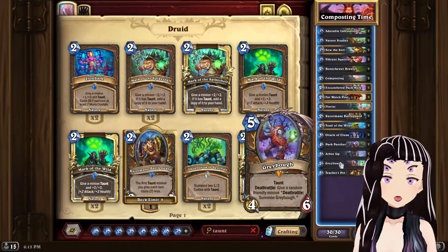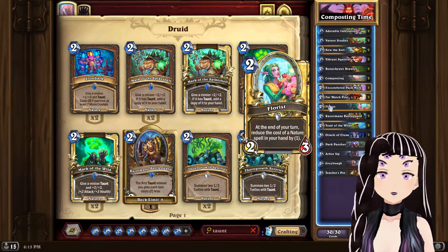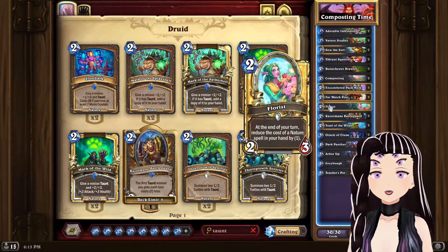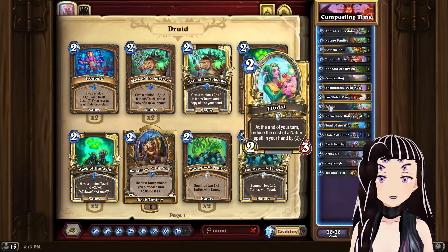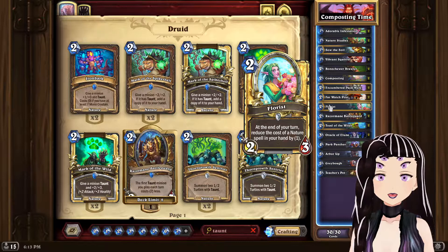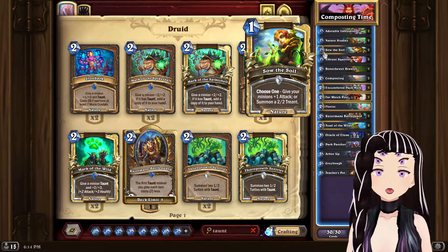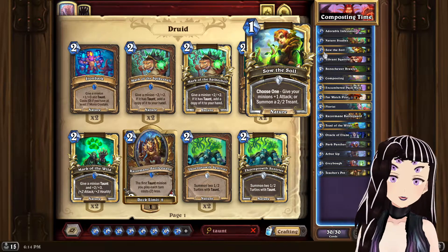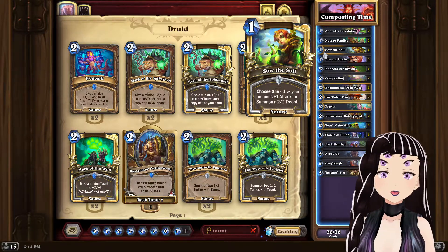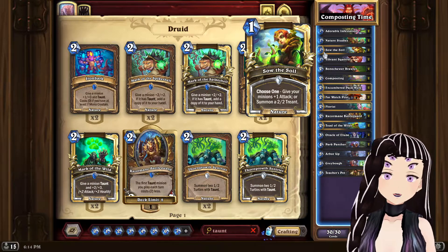This might be less consistent than a variant without Greybrog or Teacher's Pets, but I got more entertainment from them over something like Cornelius, which would let you draw even more cards. If you want to replace Greybrog with a more recent card, Cornelius is probably your best option. Greybrog never actually felt bad in the deck. Some cards that did feel a bit bad were Floris — I just needed a low-cost minion to combo with Oracle of Elune — and Sow the Soil, though it allowed you to get an extra 6 or 7 damage with a full board, or spawn a 2/2 Treant to establish a bigger early board.